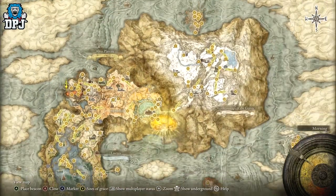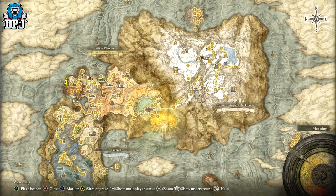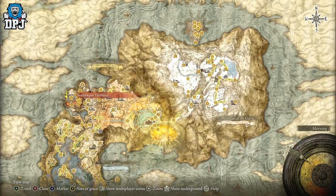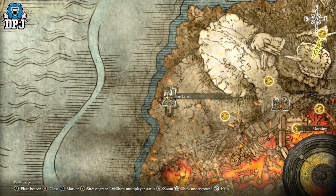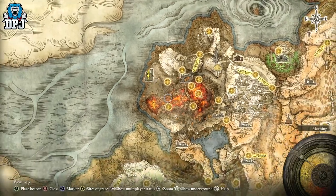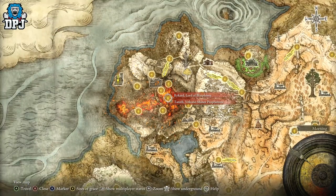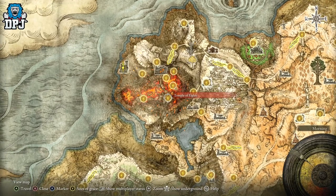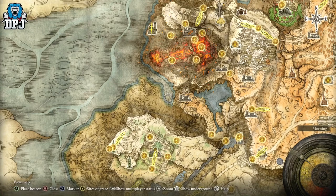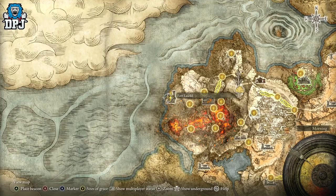There are two places you can get the set. One enemy is somewhere in the Mountaintops of the Giants, which is end game, but I'm getting it from a guy just by Volcano Manor, which is relatively easy to reach. If you don't know about the secret entrance to Volcano Manor, I made a video guiding you through 13 secret paths and portals — I'll link that below.